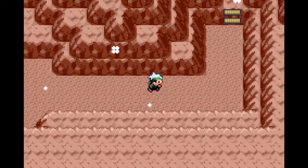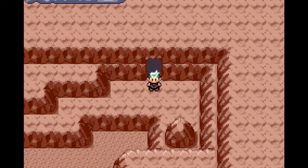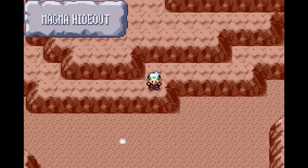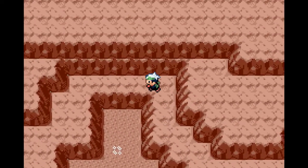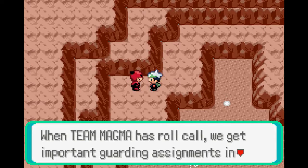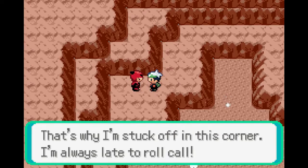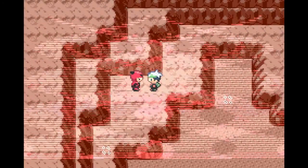We are inside a volcano, after all. We should probably leave. Where's Chris? Yeah, where is Chris so he can punch a boulder for us? How are we not dead? How are these people not dead? These people are in less danger than Chris was — he was literally standing mere feet from lava.